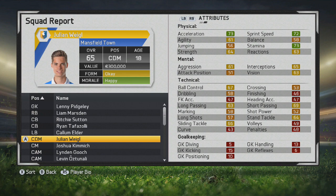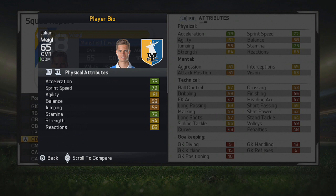What's up guys, welcome to another player growth test. This time we're taking a look at Julian Weigl, who plays for 1860 Munich in the 2nd Division of Germany. He's a 65-rated CDM to start out, a quality player, of course only 18 years of age.